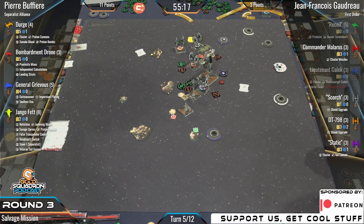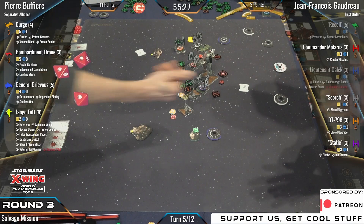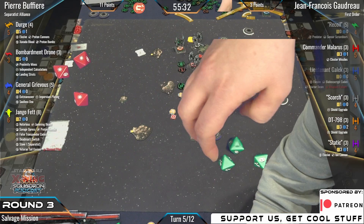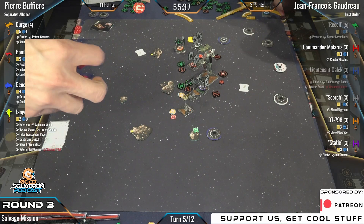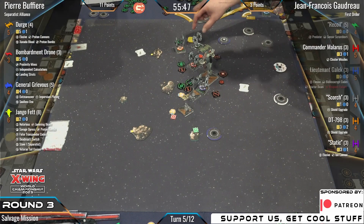Pierre warming those attack dice — attack number two. This is Veteran Tail Gunner on Django, and that was a blank out. It's probably going to be on to Scorch — yes, that was going to be on to Scorch. That takes out Scorch!